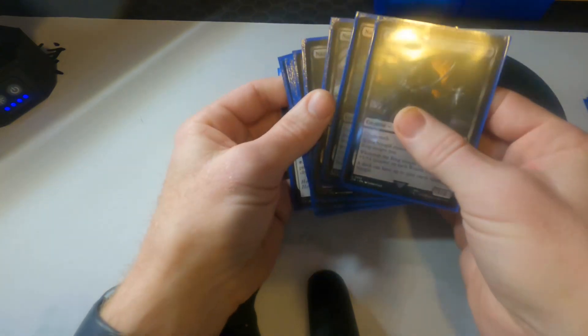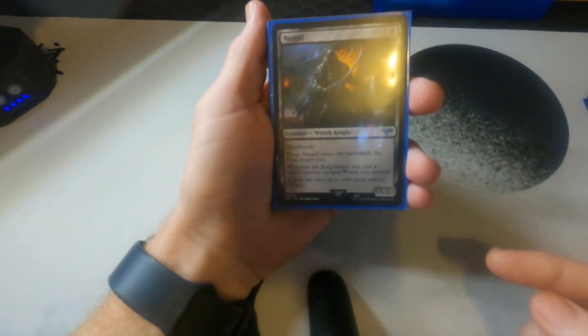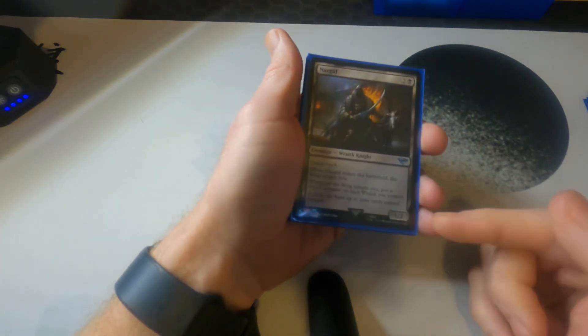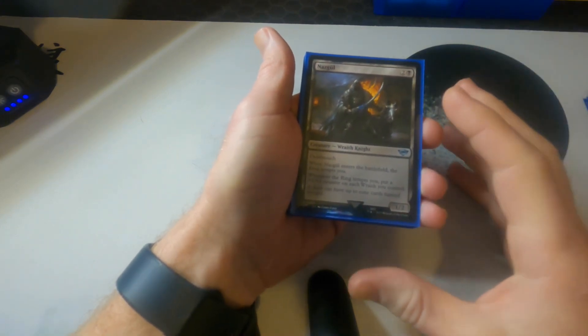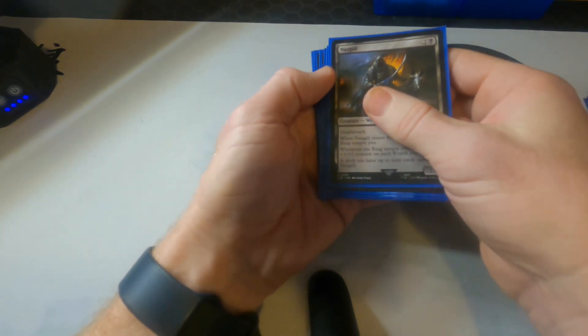Then we have all nine Nazgul. All nine — they all have deathtouch, whenever they enter the battlefield the ring tempts you, and whenever you get tempted you get +1/+1 counters on them. You can end up with nine 9/9s if you do this right, which is ridiculous synergy. The deathtouch matters as they continue to get bigger — it stopped a lot of people from attacking me.